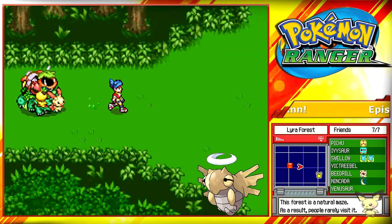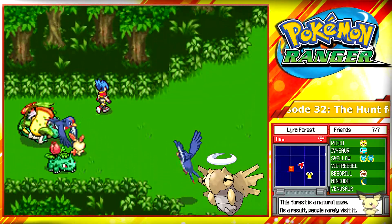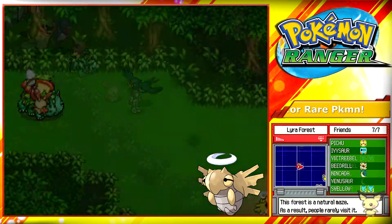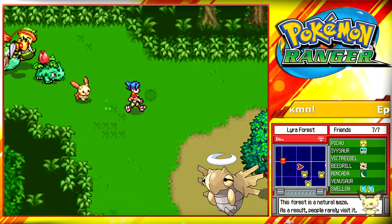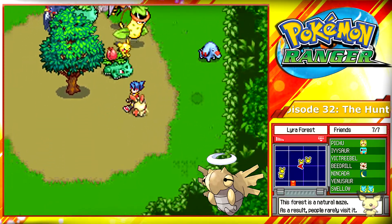Back to the Labyrinth section, go south, north, and south. Capture this Swellow, because Swellow will be relevant for a future Pokemon coming up soon. Continue going through it and you should find a Shedinja, which will be the third Pokemon in this area.